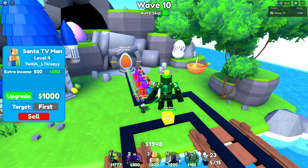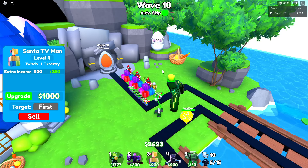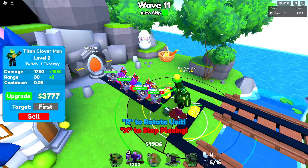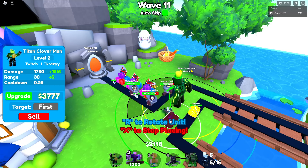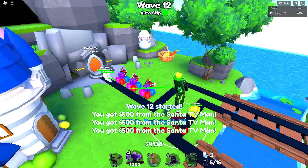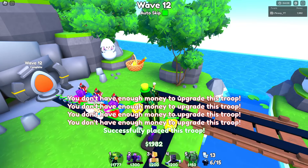We're gonna get that egg currency — I wonder how much we're gonna get though. I forgot to check how much the crates cost. I'm guessing probably quite a bit, maybe 100 egg currency. And I wonder why I can't fit this unit down right here — oh wait, there we go. Hold up — it's turning green — I got it! There we go, we got him down.